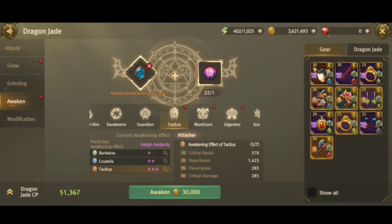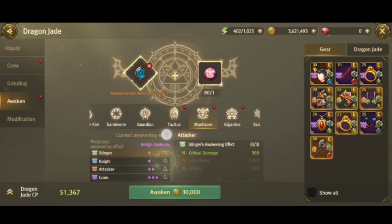For example, if you awaken all 10 of your items to the same violet manticore, since the max is 7, items 8, 9, and 10 give no additional stats and no extra CP. The maximum is 7, so anything beyond 7 is useless. You're better off awakening those extra items to a different boss.